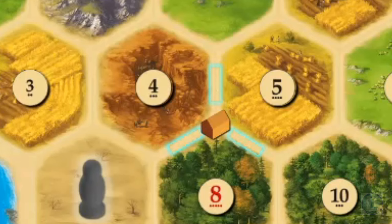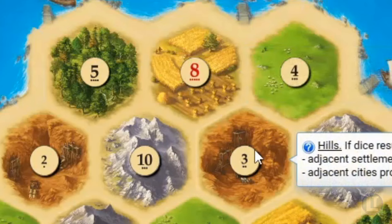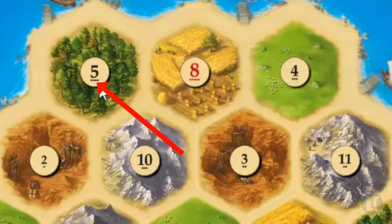You want to be next to areas where the die rolls come up more often so you get more resources. Looking at the statistics, there are little dots on each number tile — the 8 has 5 dots, there are 4 dots on the 5, and 3 dots on the 4. That gives you an idea of the odds of success. In general, you want to pick the spots with the higher number of dots.